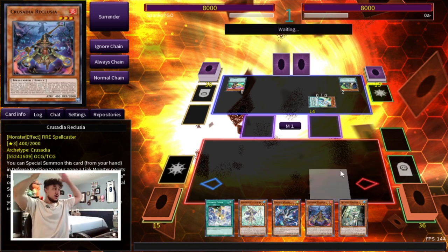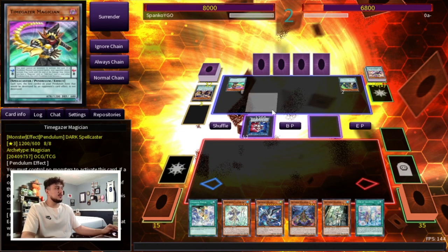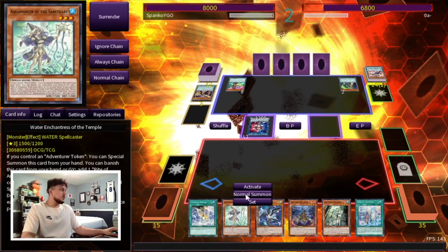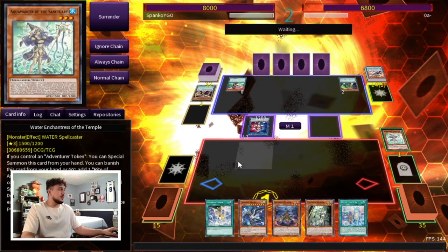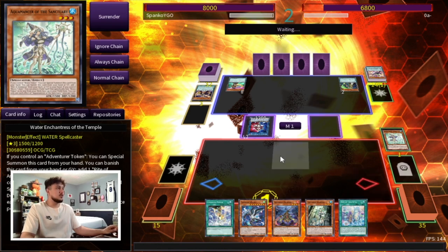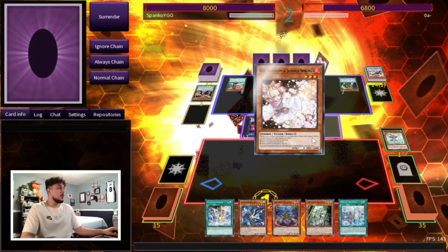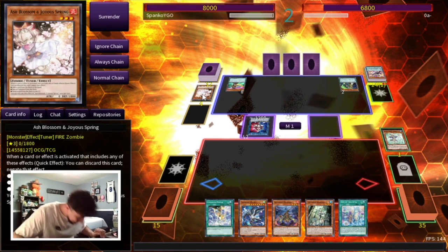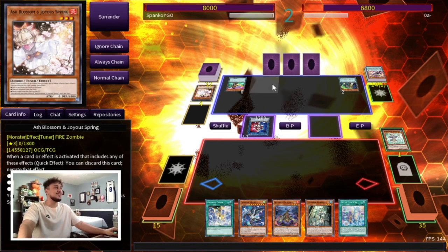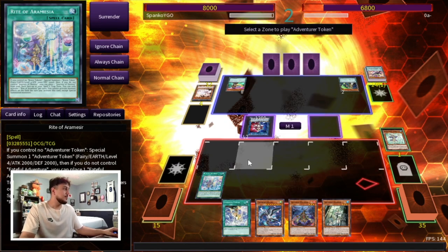I'm just gonna let him play through his turn because it doesn't matter — we're breaking through any board. All he's ending on — oh my god. So let's see if he has an Ash. Ash does not hurt this deck whatsoever — the really cool thing about this deck is ash does not matter because you're gonna chain block anyway. Oh my god — Triff, what are you teaching these players? Okay, thank you — now we just win. I hope he scoops because we're about to massacre him.